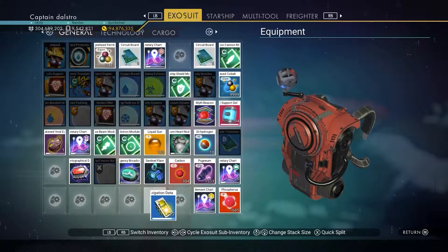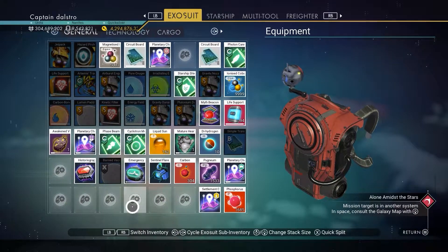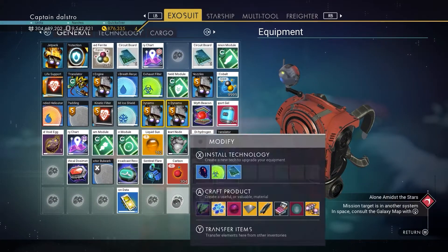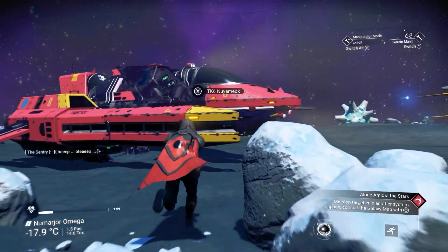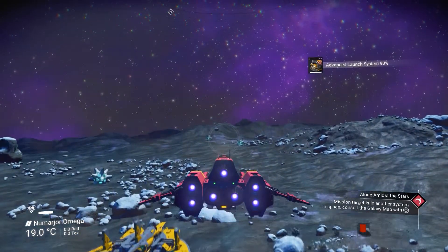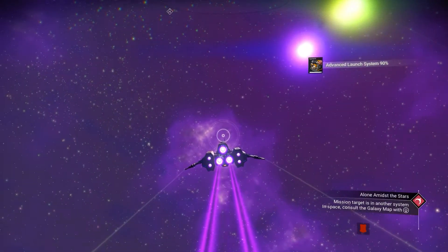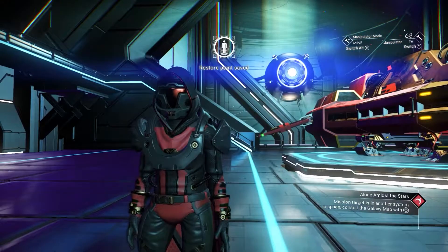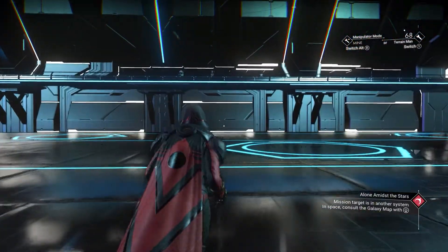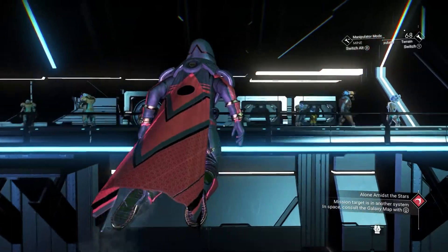The first thing you're gonna need is navigation data. As you can see in my inventory, you'll probably want a couple. Once you have some navigation data, you're gonna launch up to a space station. Once we're at the space station, you're gonna go up on the left side — or the right side if you're facing the little orb thing.